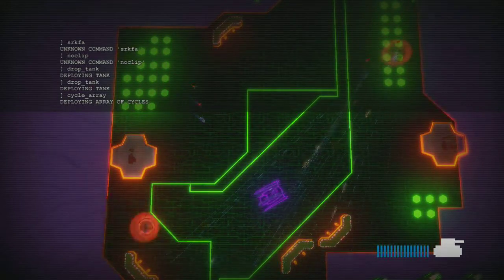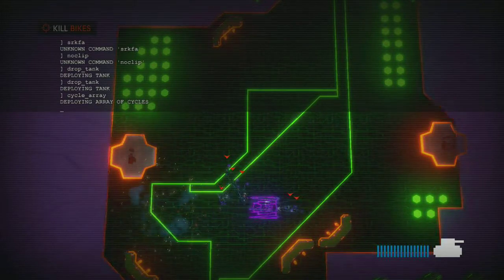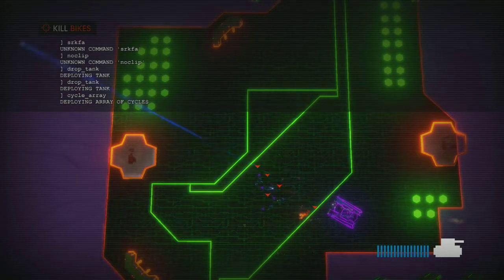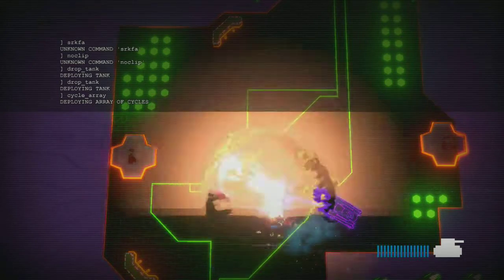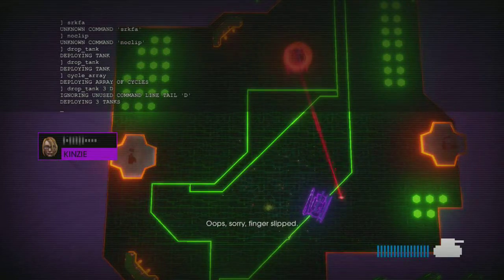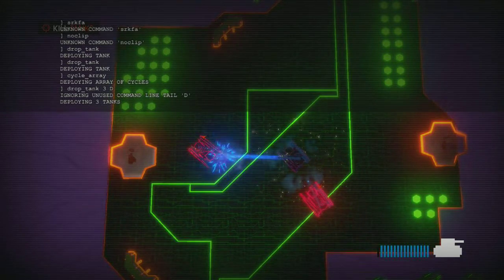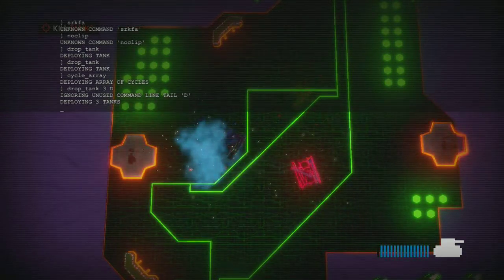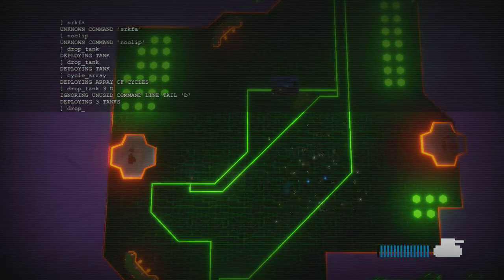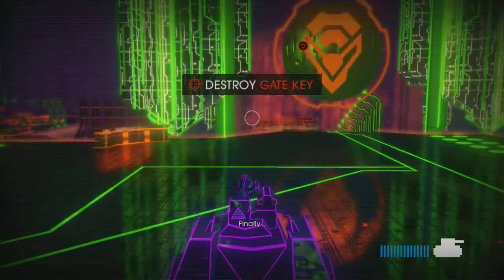These command prompts at the top of the screen are actually what the game's developers use to debug the game. They look for glitches and all kinds of things when they do a total debug, and they just threw it right in the game. I think that's pretty cool. The president here has made it pretty clear that he knows little to nothing about computers — how would he know not to put in a space there?